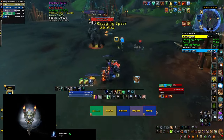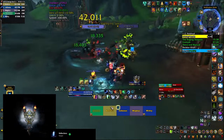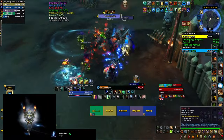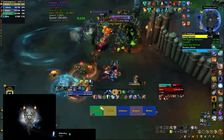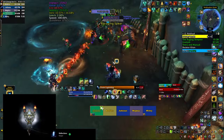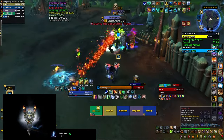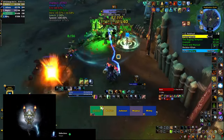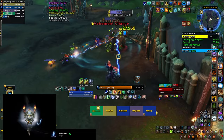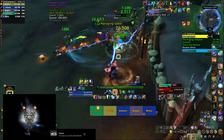Before the last boss you have to kill two mini bosses that engage as soon as you pull. Batak has a huge frontal while Ballara has a charge, so always try to stay behind them and dodge their frontals. Dodge the spear swirlies they throw on the ground and interrupt the Roar that Batak tries to cast — if he succeeds he fears everyone on top of doing damage. Try to DPS them evenly as one enrages as soon as you kill the other.